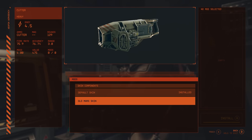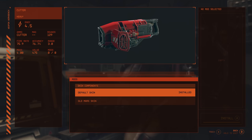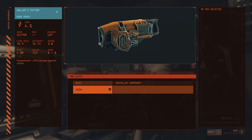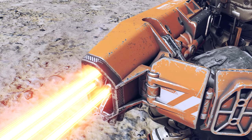If you have the pre-order Old Mars Skin Pack, there is an Old Mars Skin for the Cutter. However, if you go to Hela's Cutter you cannot apply the skin — the skin slot is locked. Any item that has a unique appearance in game will always have the skin mod slot locked, so you can't alter the unique appearance of a unique item.